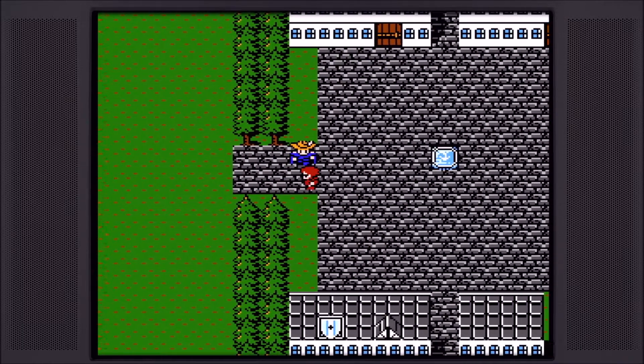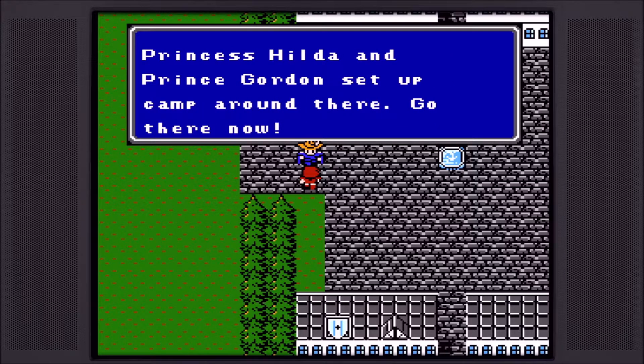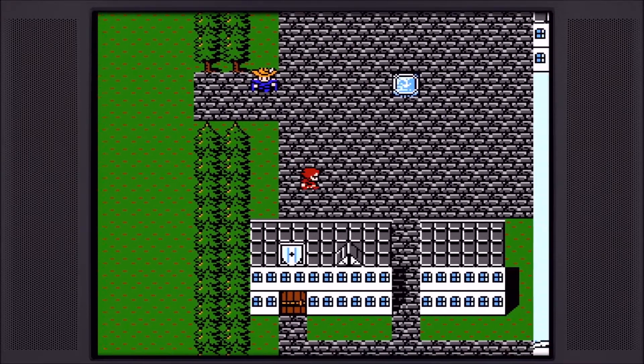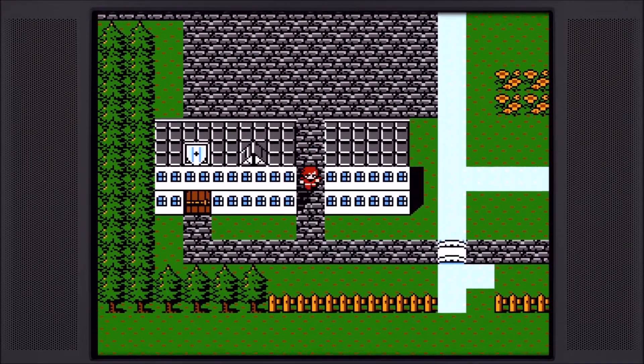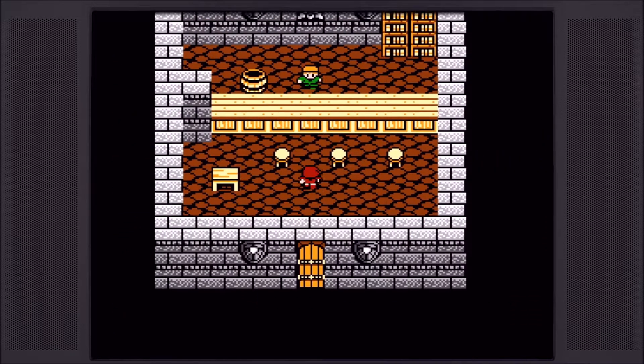Let's stop in Altea, sell some stuff. Is there anything new going on here? The Rebel Army stood up and is going to retake Finn Castle. Wow, you're still telling me that? It's a little late news, buddy. But you know what, I'll give him some slack — this is the days before social media, he doesn't know what's going on.